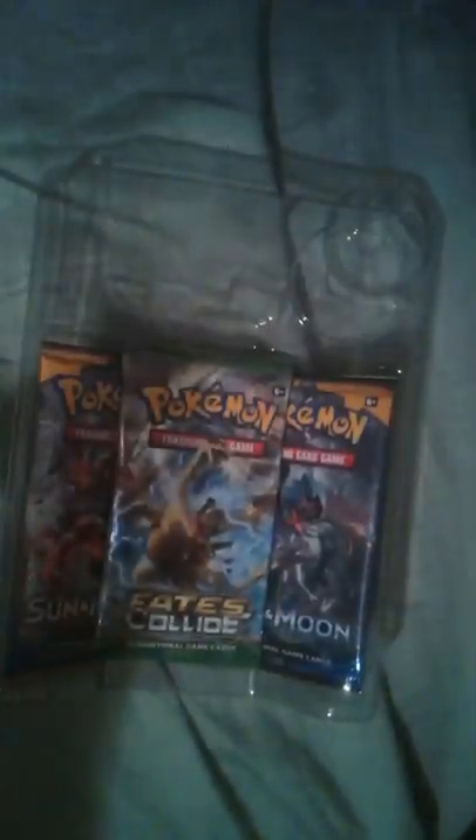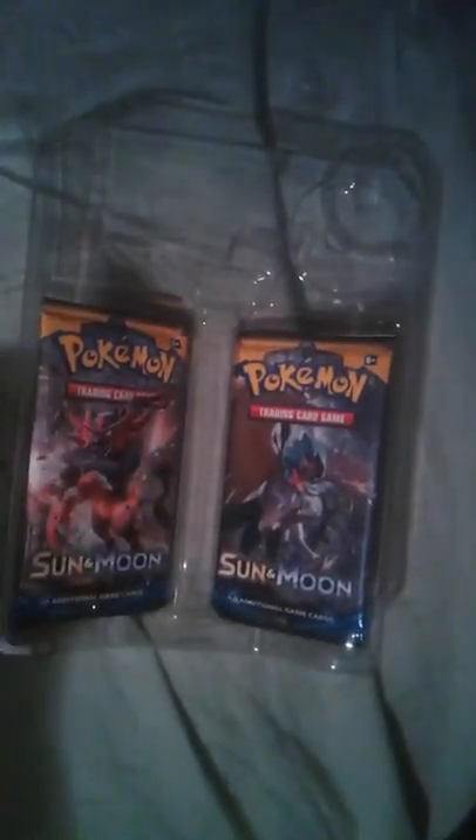This is the promo card — adorable and creepy at the same time. It comes with Sun and Moon, Fates Collide, that kind of thing. And it comes with a code card that unlocks the Mimikyu card so you have it for the online TCG. That's kind of cool.